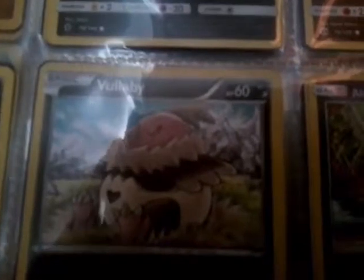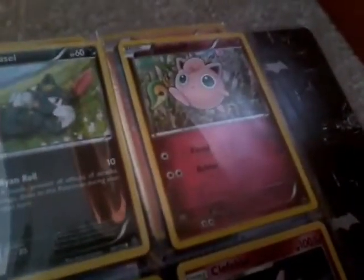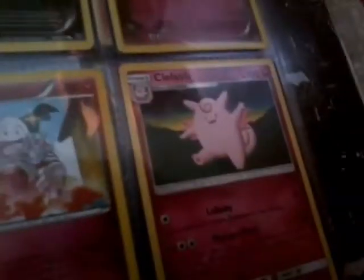Now we're in the dark energy section. A Murkrow, an Alolan Rattata, an Inkay, a Vullaby, a couple Alolan Meowths, a Sneasel. Now we're in the fairy section — a Jigglypuff, a Cutiefly, a Mr. Mime, a Clefable.